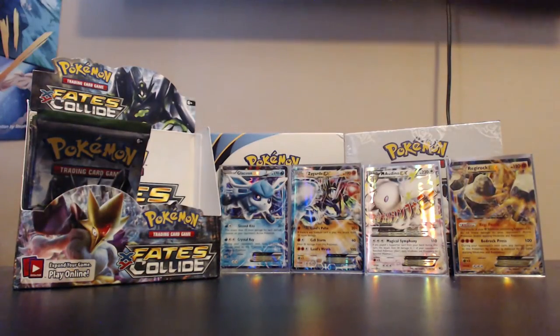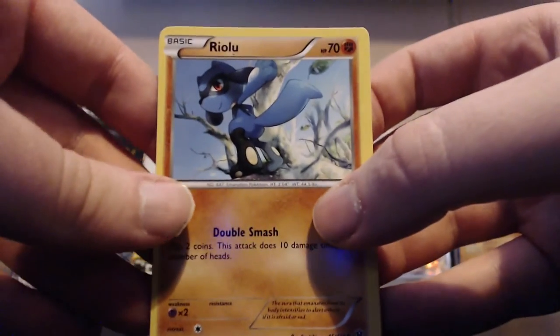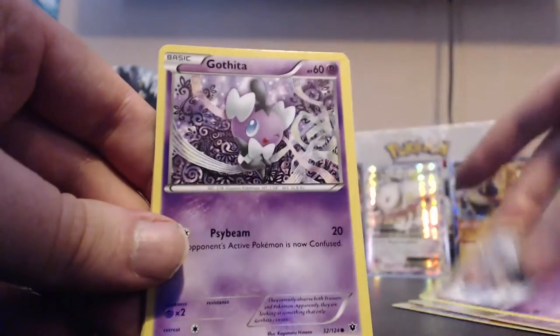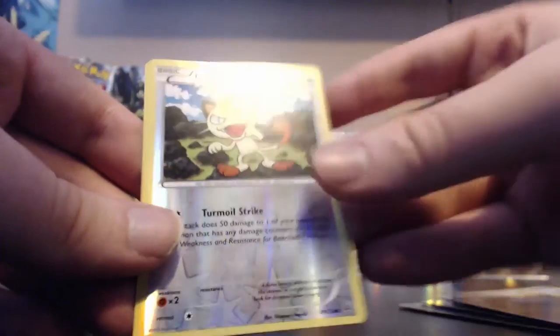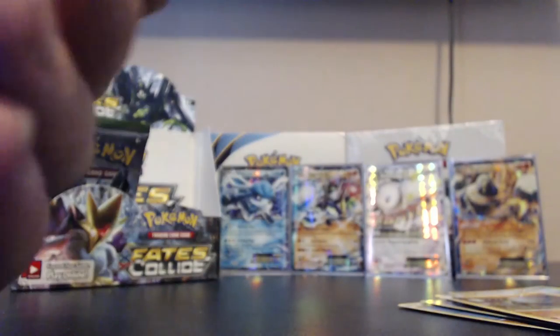One of the best cards I've opened overall is a full art Shaymin which was perfect for me. Next pack: Riolu, Binacle, Solosis, Spoink, Gothita, Whimsicott, Aromatisse, Zygarde. Our reverse is a Meowth and our rare is a Moltres. So we've had three Moltres overall.